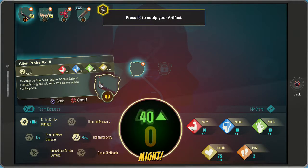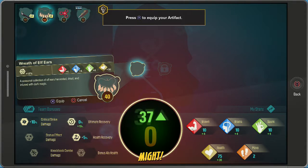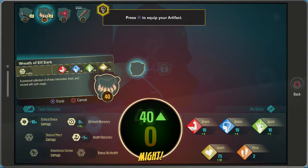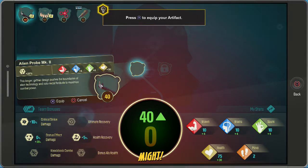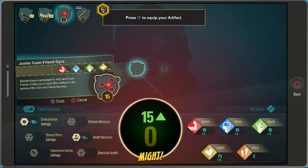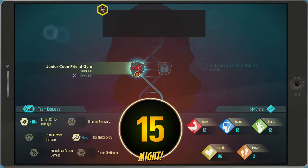We've actually got some other stuff because of what we got before, but I suppose we have to do what he wants us to do. A good wild determines your team's combat strength.